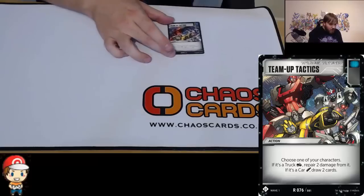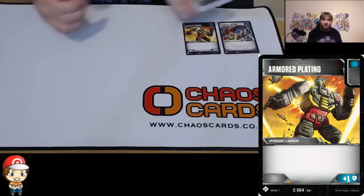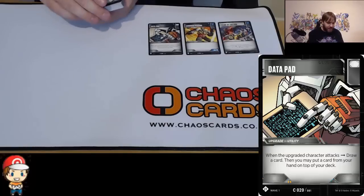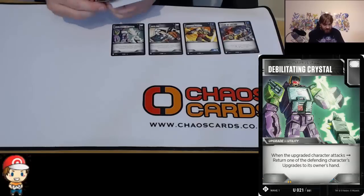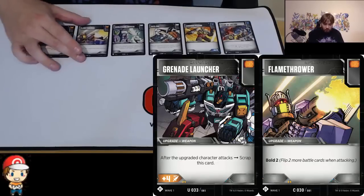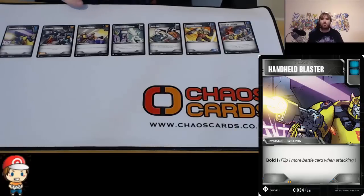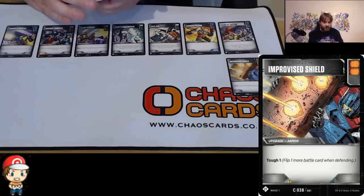We've got Team Up Tactics — not bad, quite good for both cars and trucks, I can live with that. We've got Armor Plating, which I'm not a big fan of — plus 1 Armor is not amazing. Data Pad I like very much; it's a utility upgrade you pop on a Transformer — draw a card when you attack. Debilitating Crystal I like quite a lot because you just get rid of upgrades. Flamethrower is good; Grenade Launcher is great. Flamethrower gives you Bold 2 — you flip two more cards when attacking. Grenade Launcher gives you plus 4 attack; it goes at the end of your turn, but it's great. Handheld Blaster gives you Bold 1 — not great, but it does have two blue icons, which only two cards have. Similarly, Improvised Shield gives you Tough 1, which isn't amazing, but it has two orange icons that I like very much.